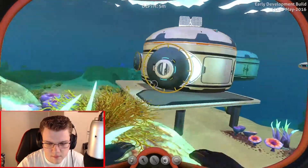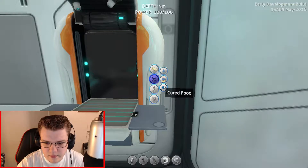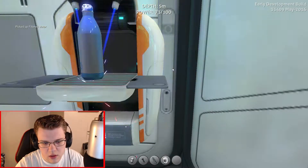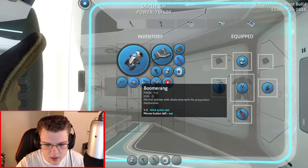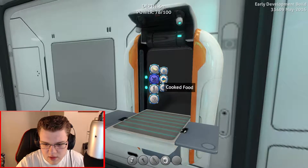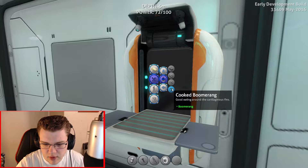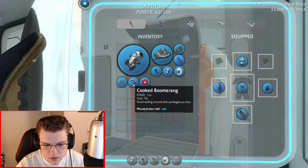Welcome aboard, captain! Alright, cooked fish — gonna do cooked peeper. Filtered water. Fabricator, sustenance, cooked. Wait — did I do cured on that one? Crap, I think I did. Alright, let's eat some more. I just need to get like one or two more air sacs, then I should be good for water.